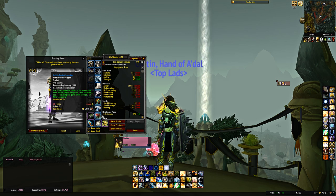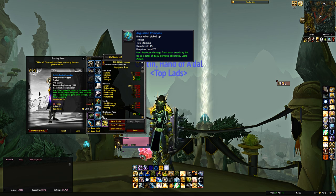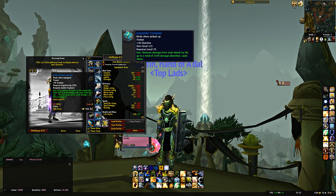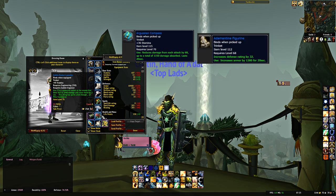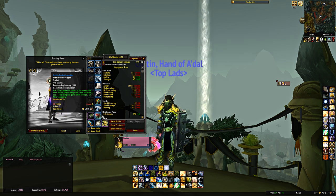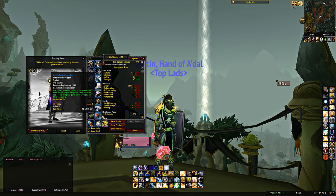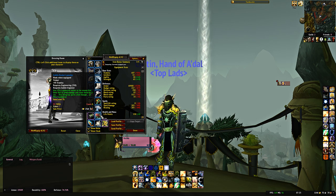Second trinket: Goblin Rocket Launcher — 45 stamina. It can be a bit expensive: about 1k to 1.6k gold depending on your server. Alternatives are the Compass from Underbog Heroic final boss, or if you can't do that, the Adamantite Figurine from Shadow Labyrinth Normal second boss — but that's more of a stopgap. Eventually you want two stamina trinkets — two Goblin Rocket Launchers. There's also an alternative for Gnome Mining Engineers, but getting two Goblin Rocket Launchers should be your long-term goal.